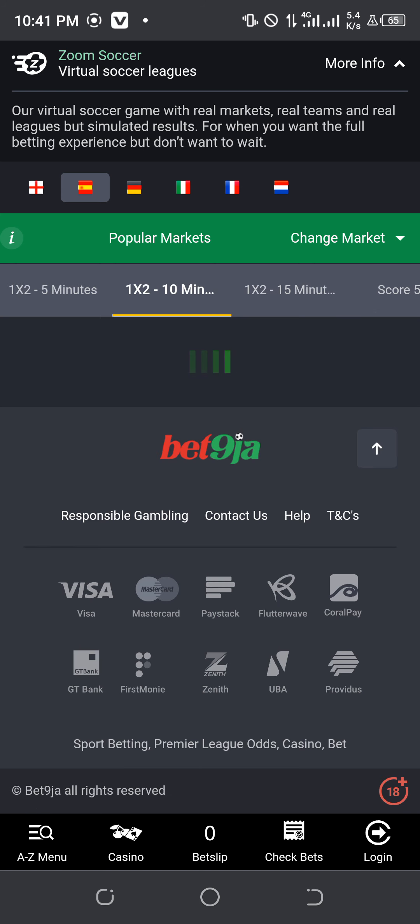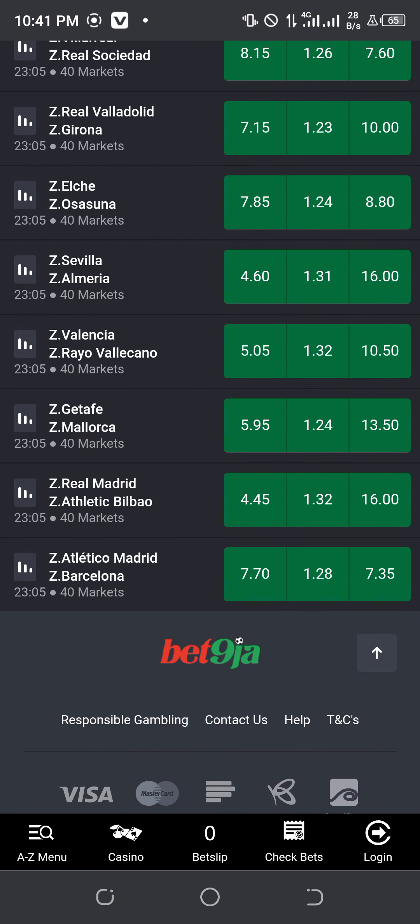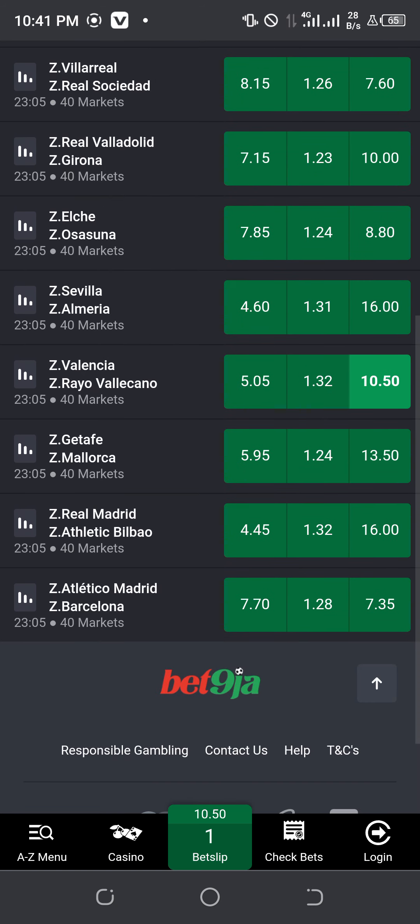I'm now using the 10-minutes score option. This is supposed to be on 15-minutes score, but if you didn't find it there, you can use the 10-minutes score. On the 10-minutes score, you have to target only 10.50. Whether it's on home or away, target 10.50 only. Don't choose others like 13.50 — target only 10.50 and play it over 1.5. Don't play it on Serie A or League 1; play other leagues.